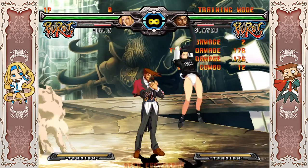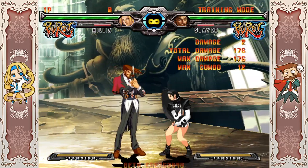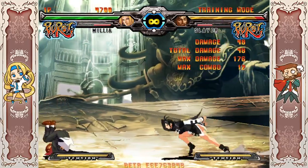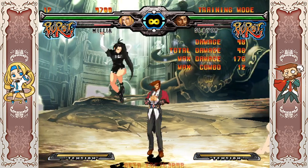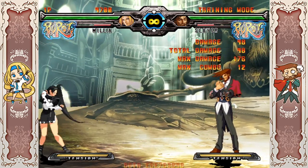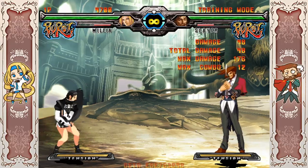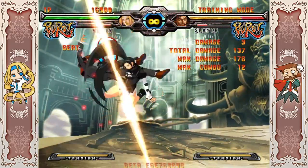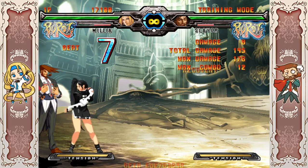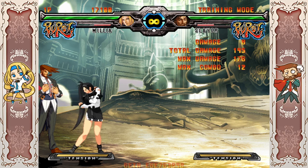The other Force Break is Air FB Disc — slightly different from the ground version, only hits once. It's a really good spacing tool and you can use it to add damage at the end of combos. You can also use it as a cross-up on a jump-in and get a combo off of it using an air dash cancel, which is a mechanic that doesn't exist in Xrd.